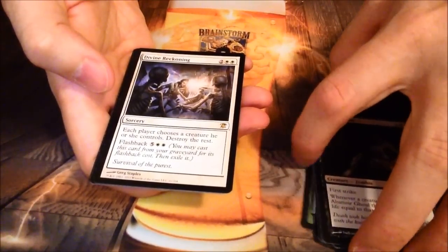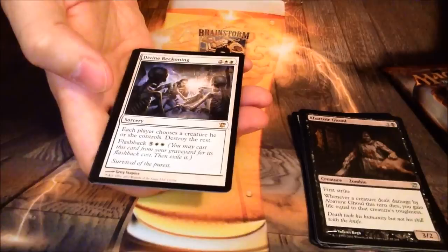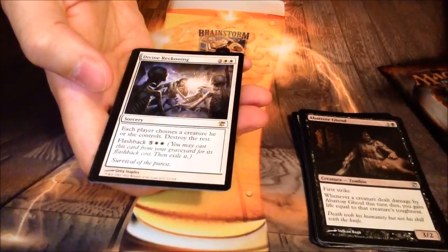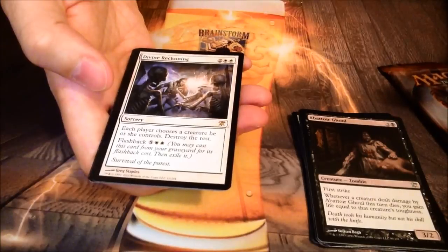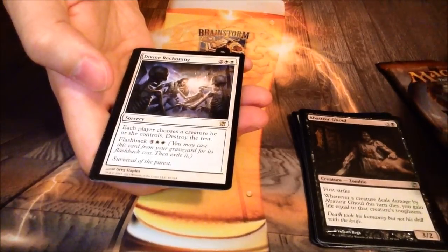Divine Reckoning — pretty cool wrath. You get to pick one creature and each side picks one creature, then destroys all the rest. So if you have one guy out and they've got a whole swarm of little tokens, you come out way ahead. It also has flashback, so pretty cool card. Let's see if anything is in the tip — got a foil back here.